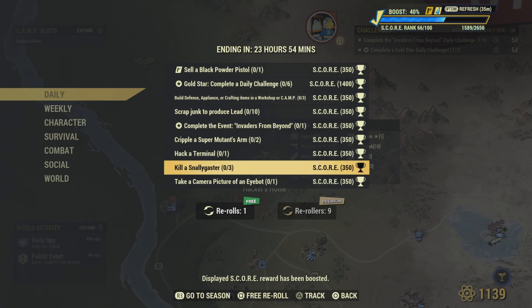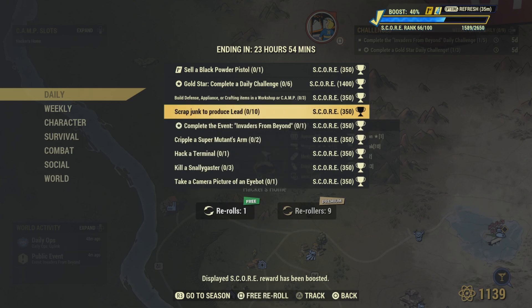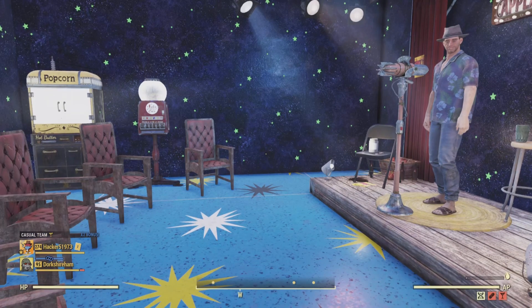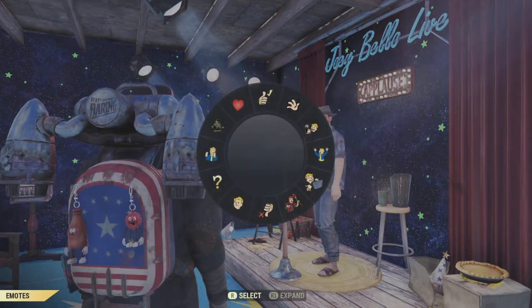Of course, if you don't like any of these challenges you can always use re-rolls. You also have premium re-rolls once you run out of free ones. Don't forget to boost your scoreboard — mine's at 40 — so you can max that out. Thanks for watching, please like and subscribe, we'll catch you all later, bye!